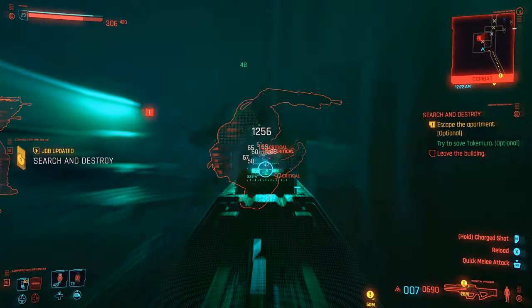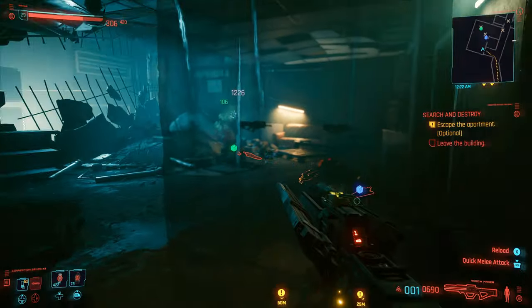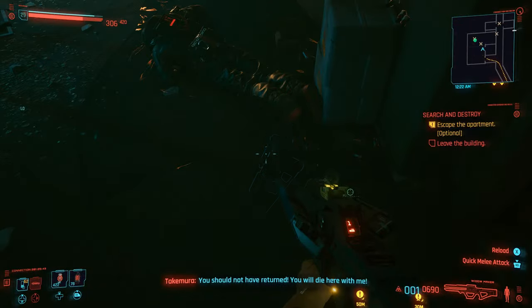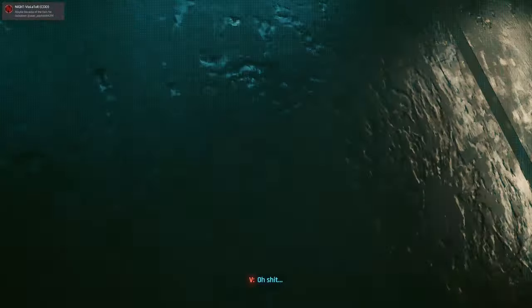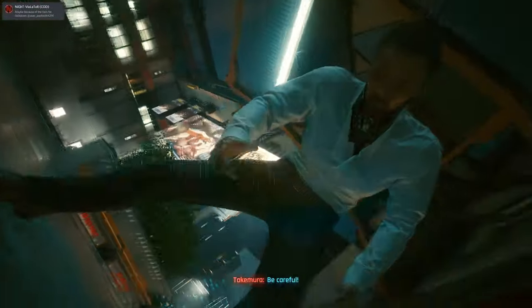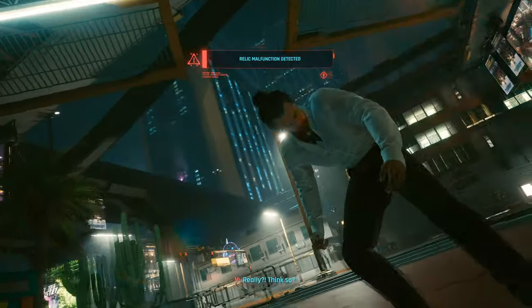Takamura will then speak to you and you'll get another marker on the screen to escape the apartment. Follow this and take more enemies out, but just make sure that Takamura is following all the way and don't rush it. Once you get to the main door you'll collapse, and as long as you see Takamura at this point you have done the requirements needed for this trophy and achievement and you can no longer miss it.